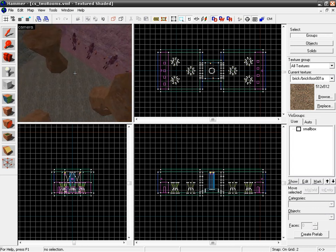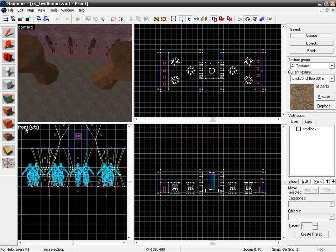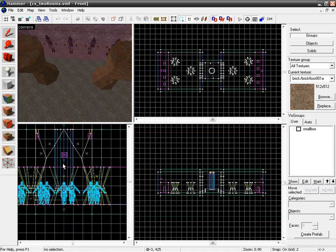First things first, let's create just a quick wall between our turrets. If we zoom in to the front view, you can see how crowded it's getting with all our entities, brushes, and props. It's going to start getting pretty difficult to add more geometry with layers and layers of lines that look like nothing. So we're going to go back to our VisGroups to help us build.